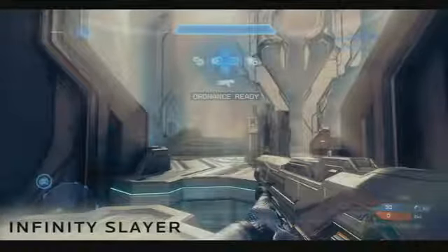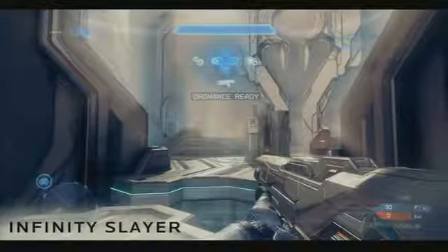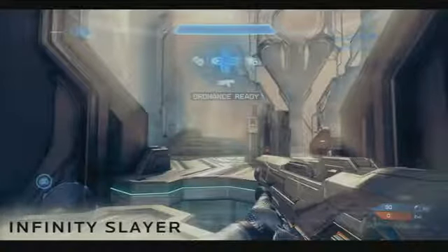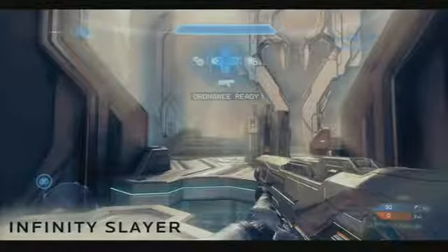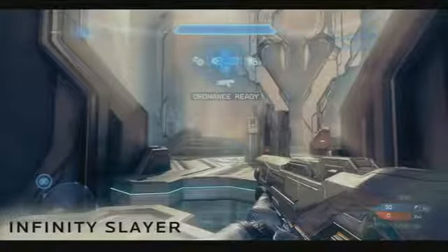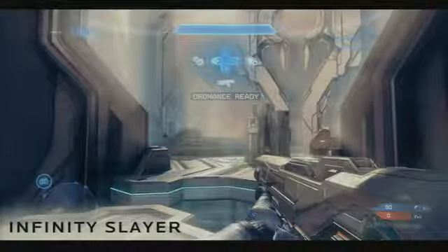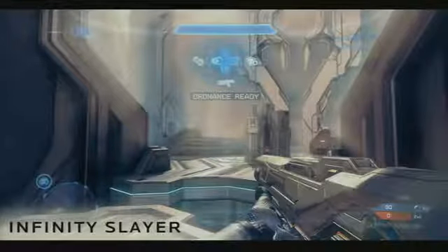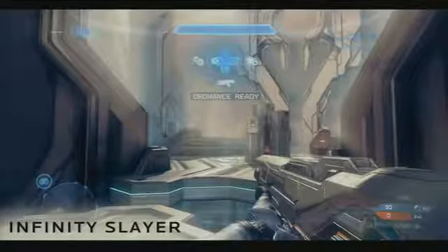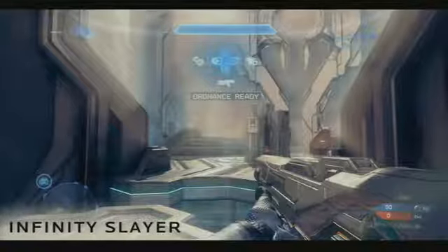One of the other modes we have is Infinity Slayer. Infinity Slayer is a new Team Slayer mode with two new components. The first is our new scoring system, and the second is our ordnance system. As you build up your ordnance meter by playing well, you will eventually be able to call in your own power-ups and power weapons. Power-ups make a return to Halo — we have the overshield, but for Halo 4 we also have speed boost and damage boost. Damage boost is an increase in the amount of damage that you do whenever you have this power-up. If you see somebody glowing red, just know that they're gonna deal more damage — it's not gonna end well for you, unless you're the one who's red.